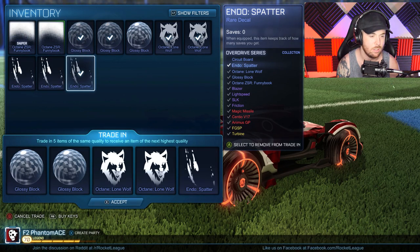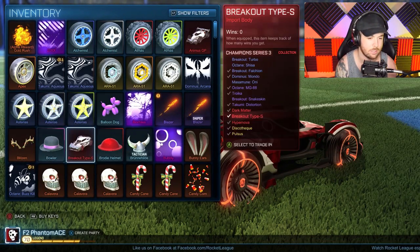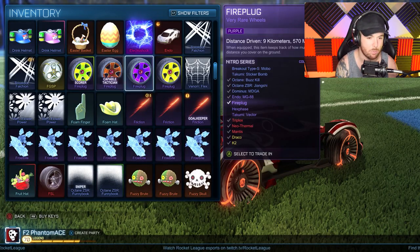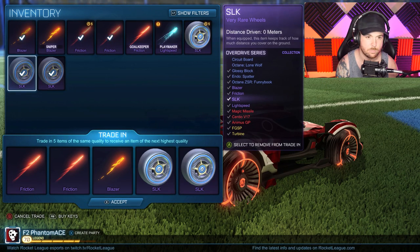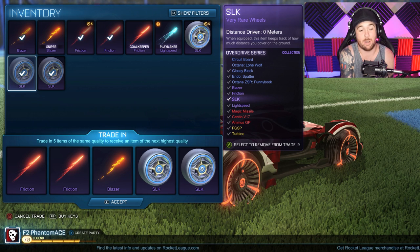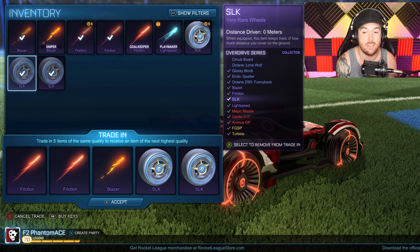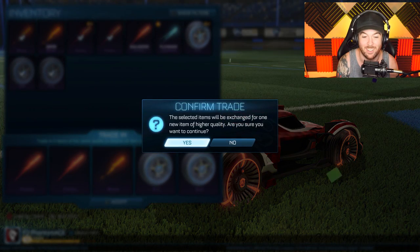Let's do another trade-up on that trail. I might have enough for one more — I'll keep the certified ones and trade the rest. We've got one trade-up left, and this is the last thing we could possibly get — a painted vehicle. I'm not sure if it's possible, but I believe it would be. We've gotten three import body kits, none of them were painted — this may be it, we may just hit luck here.